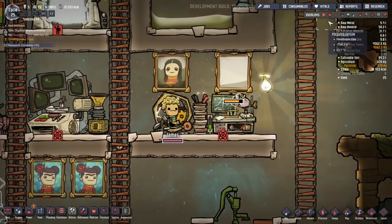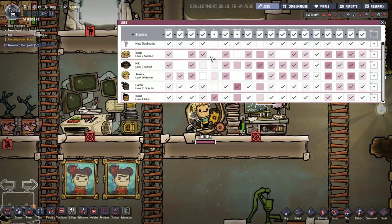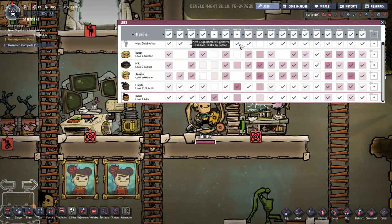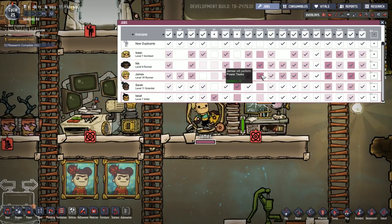James is on the wheel now — both James and Nick are wheel people. Nick is athletics nine and James is athletics sixteen, so we do want James on there more than Nick. Though pretty much anybody can get on the power wheel so it's not too big a deal either way.